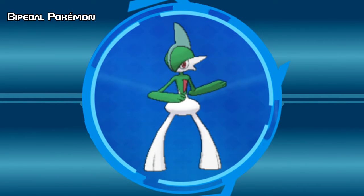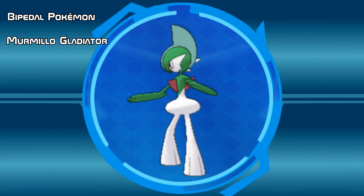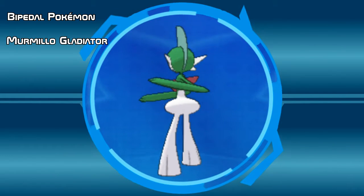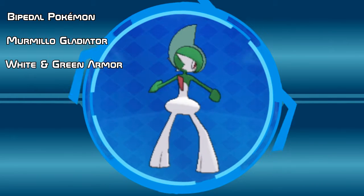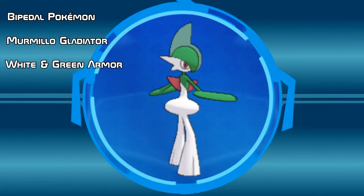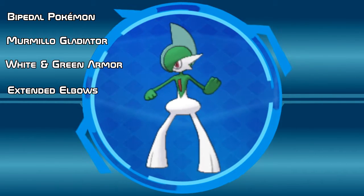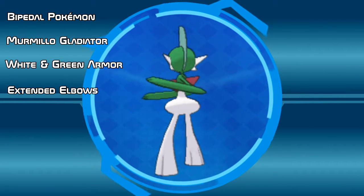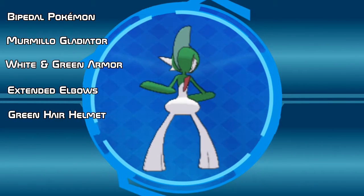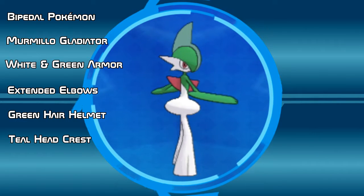Gallade are bipedal Pokemon with a similar appearance to a Murmillo class Roman Gladiator. They've got white and green skin armor. This armor allows Gallade to take some hits, and using the psychic energy it possesses, this Pokemon is able to extend the length of its elbows and sharpen them, which is Gallade's most notable feature. Gallade's head is covered with green hair that is hardened to make a type of helmet.